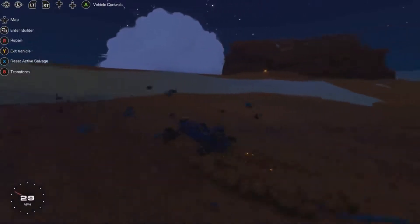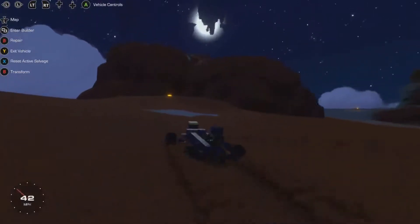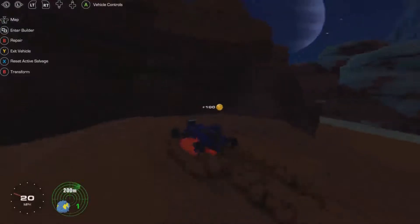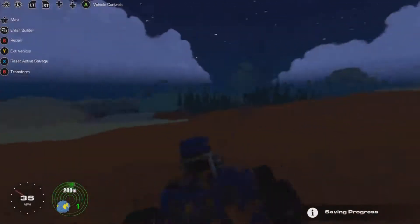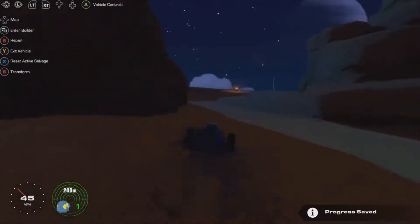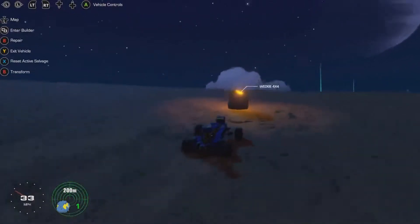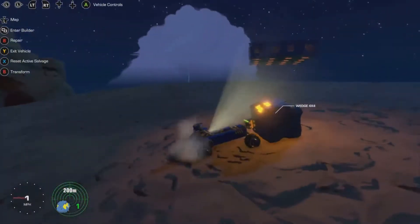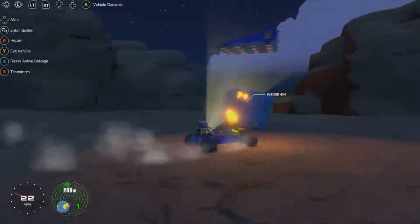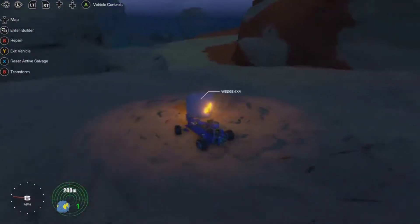That's better - it's closer to the ground, much better. Let's grab this stuff. I just seem to die so easily. Right, what have we got? It's a square one - a wedge four by four. Let's get this back to a recovery drone if I can.